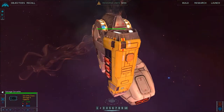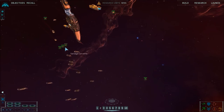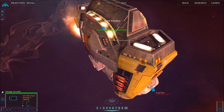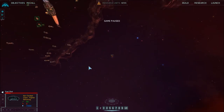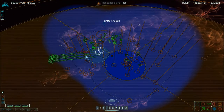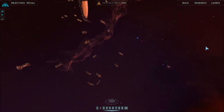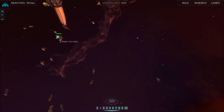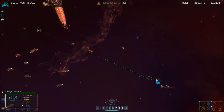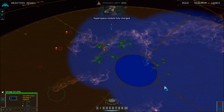Are you guys actually bringing them closer? Or you could just hold them - holding them immobile. Oh, they're gonna kill it. No no no - frigates, frigates! Get over there. Do not kill it. Do not shake the slippery tube. Hyperspace module fully charged, coordinates set.